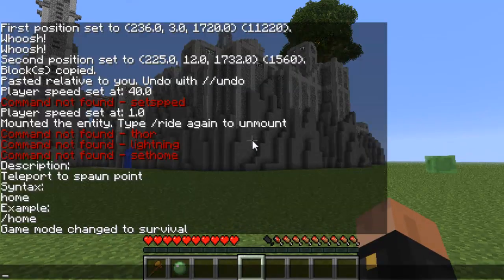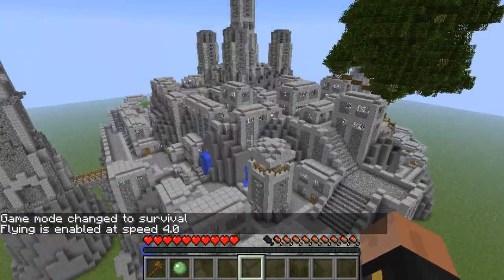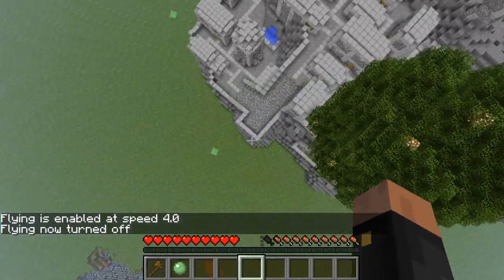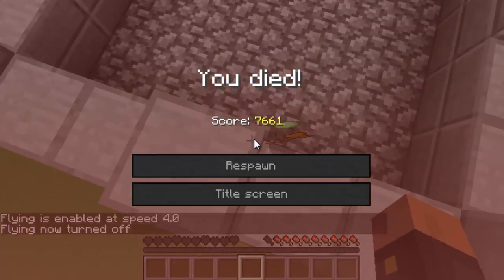If you want to fly in survival mode, type 'fly' and set a speed — let's make it 4. You can turn it off by typing 'fly' again, but watch out: if you're flying and turn it off, you're going to die.